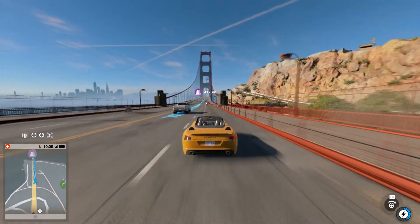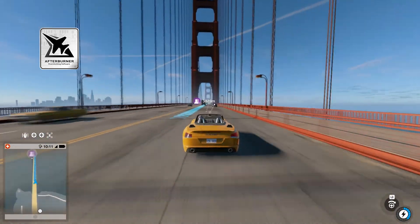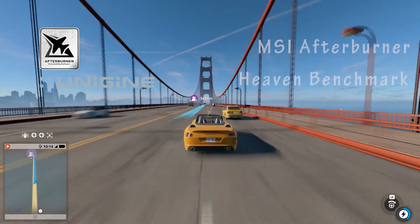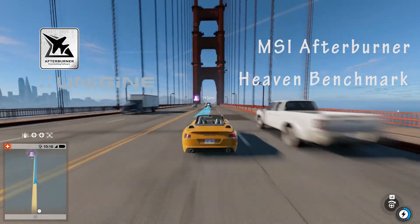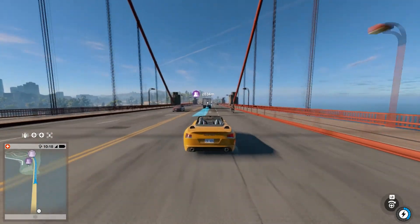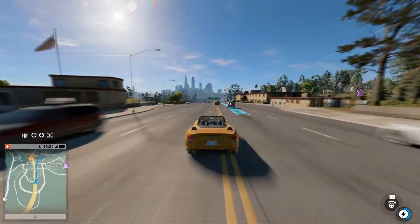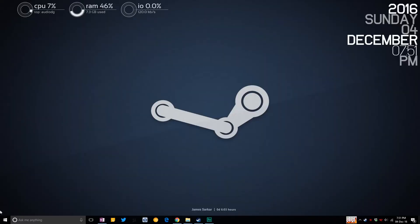Starting off, we need a couple of software tools. MSI Afterburner is the de facto standard for overclocking and on-screen display with frame rates and all the nerdy stats — get it if you don't have it. To test your overclock, you need a benchmarking utility; get Heaven Benchmark. There's also FurMark, which really stresses your GPU, but don't use it unless you know what you're doing. Also get your latest drivers, and then we can begin.